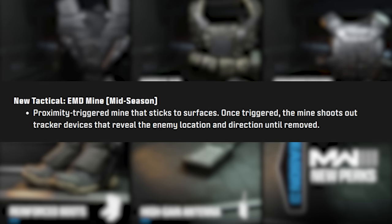In our mid-season update we're getting new tactical equipment. First is the EMD Mine — a proximity mine that sticks to surfaces and, once triggered, shoots out tracker devices that reveal enemy location and direction until the enemy removes them. It's similar to the EMD tactical grenade but as a mine — it explodes and gives away the enemy's position until they physically remove the tracker from their body, similar to an advanced UAV.